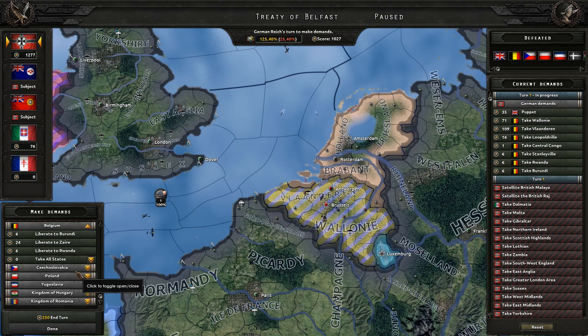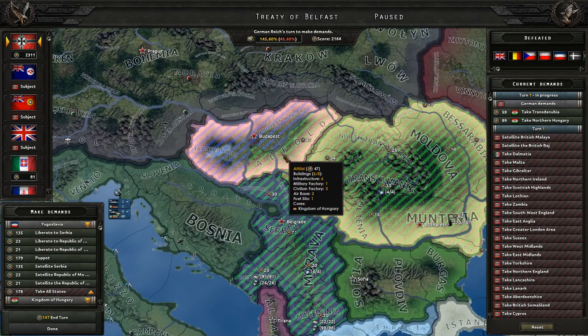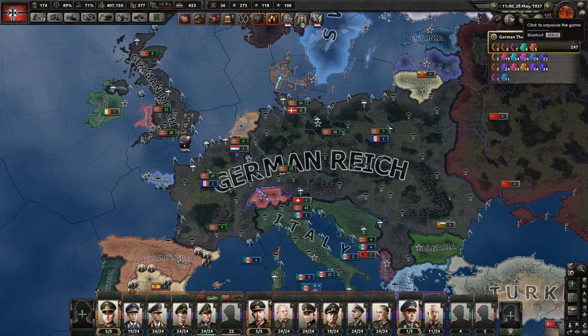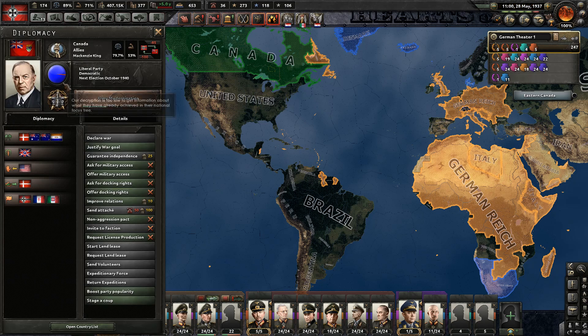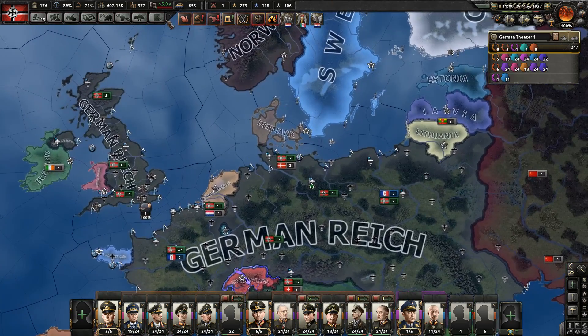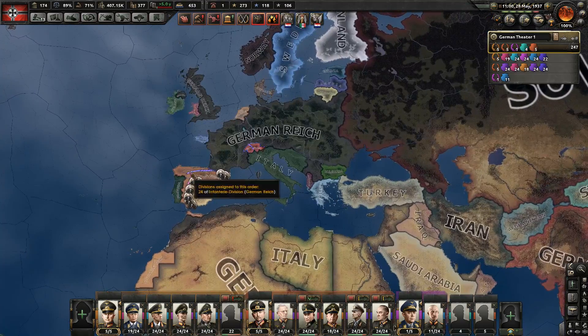Belgium, Czechoslovakia, Poland — we just take. It is May 1937. Interesting — the Allies now consist of Canada, Denmark, New Zealand, South Africa, and Australia. Canada is apparently considered a major country because they lead the Allies. Let's send our troops over to Spain and use Gibraltar as well. We have 377 factories and a lot of territory. Going well, could be a bit faster.